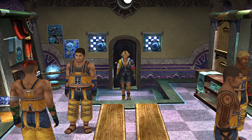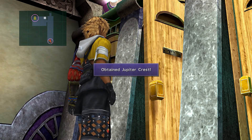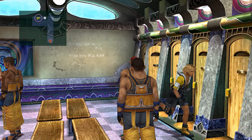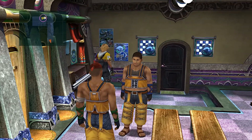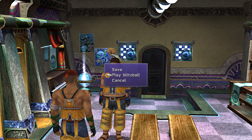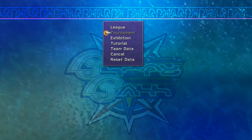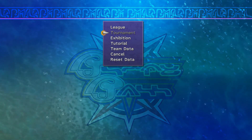We don't really need to come here just yet, but I do want to come back and get the Jupiter Crest, which is going to be involved with Wakka in the future. At the save points now, we can play Blitzball. Go to Blitzball — what we want is a tournament.